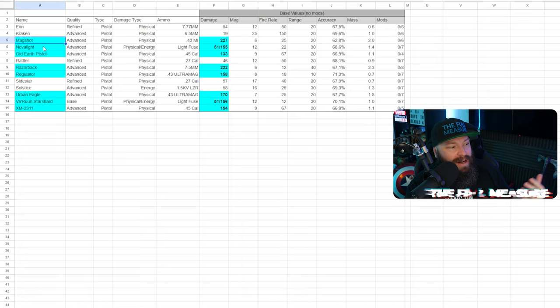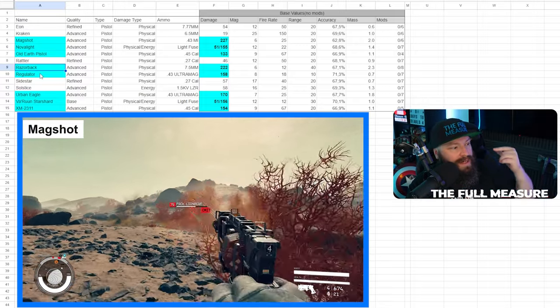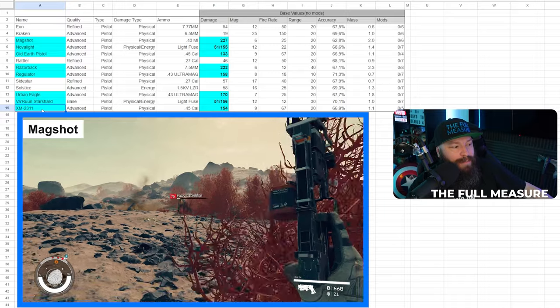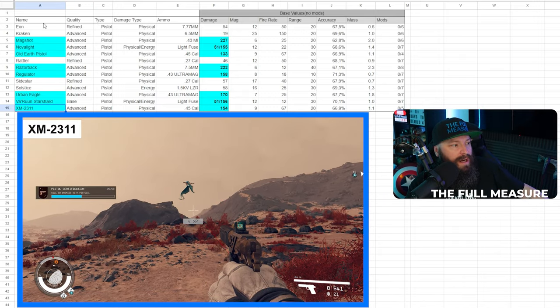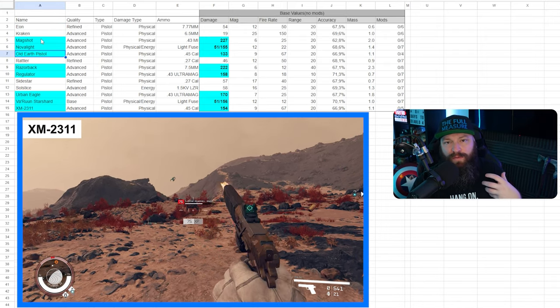Right from the beginning, the pistols that immediately jumped out to me were the Mag Shot, the Nova Light, the Old Earth Pistol, the Razorback, the Regulator, the Urban Eagle, the Varun Starshot, and the XM-2311 — which is kind of like the Old Earth Pistol but with more mod slots, better overall stats, and it just looks really cool, like an old-school pistol in a futuristic game.